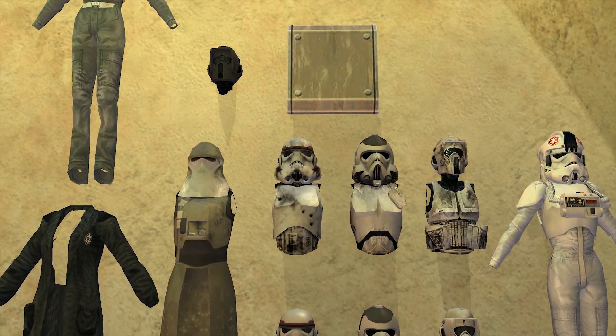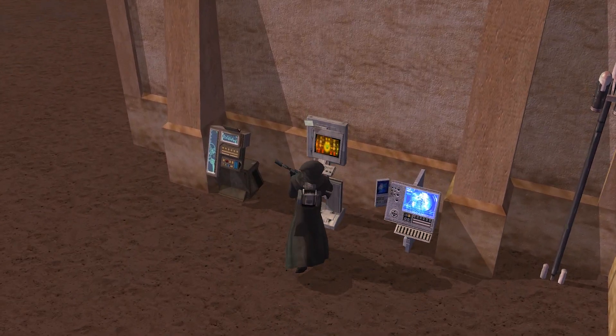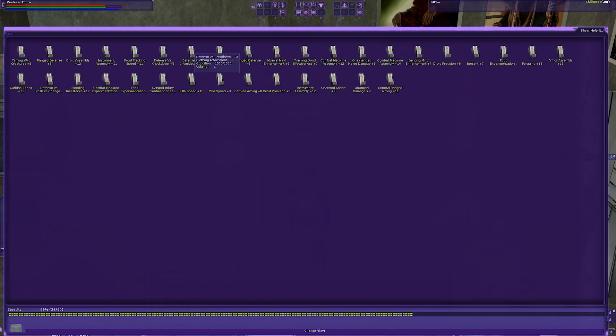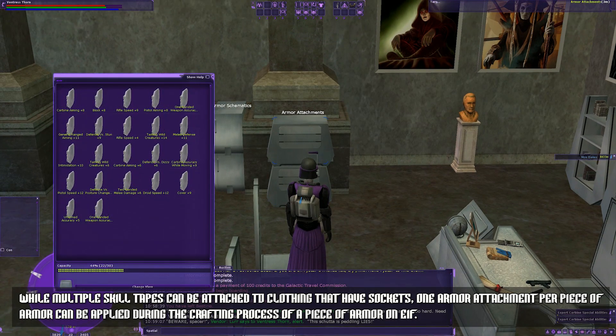This means that your character can get some of the highest quality armor at the very beginning of your journey, the cost of which is easily achievable by grinding some missions. Unlike most games, stat bonuses do not originate with equipment. Instead, they come from looting skill tapes and armor attachments that can be applied to equipment.